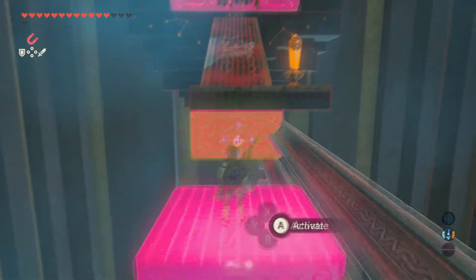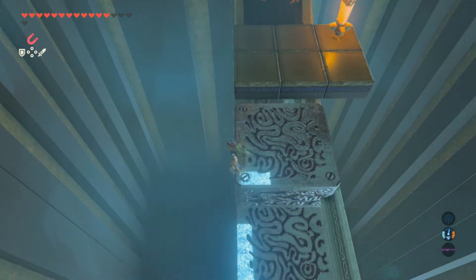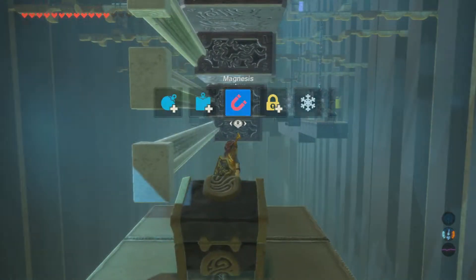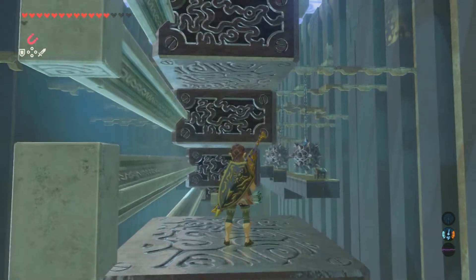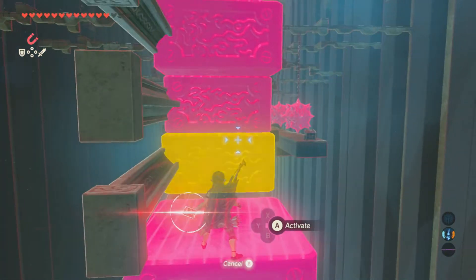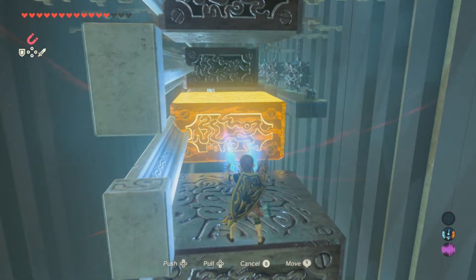Once you get the last one out, pull it to about here and jump off. Grab the chest — it's going to have 300 rupees, which is pretty nice to have. Then grab these blocks and rearrange them in the opposite direction to make a stairwell going the other way. If you do it just right, you can space them out enough to jump up to the last one again.